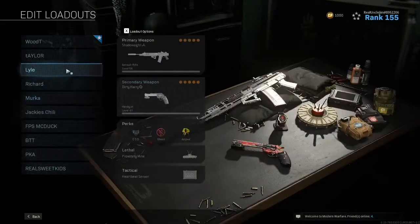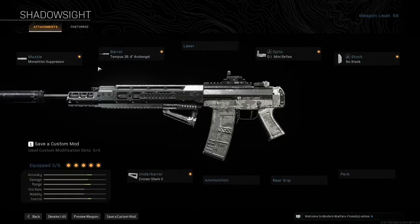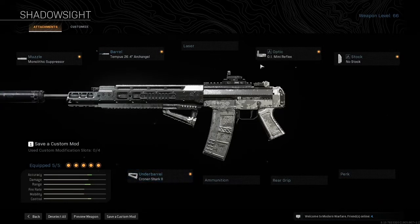Moving on to my Grau — it's another really easy setup. What I love about the Grau is its super high mobility; you don't lose much mobility at all with this setup and you gain a whole lot. Range is maxed out, control gets a big boost, accuracy gets a big boost. Very similar to the M4 in that way. Monolithic Suppressor, Archangel Barrel, Cronin Shark, GI Mini Reflex, and the no stock attachment. It's a great build. I won a game last night with it.